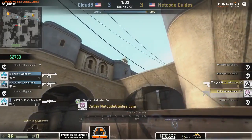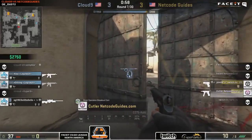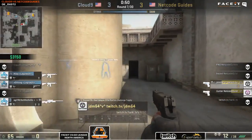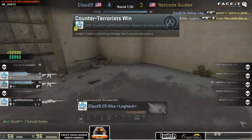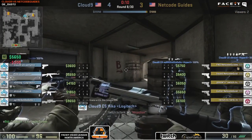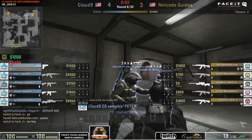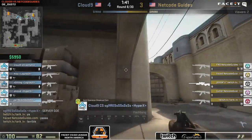Netco Guides are seeing some frags coming out from the pistols, picking up some weapons. Cutler uses a CZ smoke in CT spawn, works the CZ but can't find anything yet. Good damage done so far from Netco Guides. JDM goes down short and Cutler gets cleaned up too — 4-3 in favor of Cloud9. Netco Guides put in some great rounds; two nice picks from JDM with the P250, showing the power of that weapon.